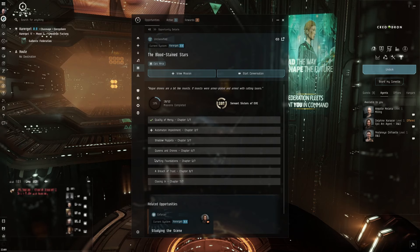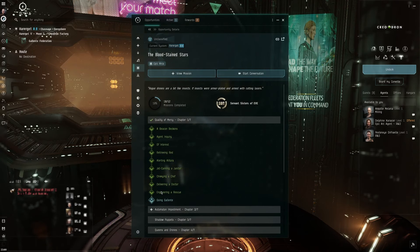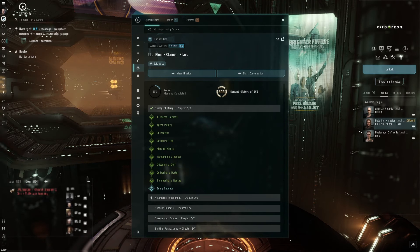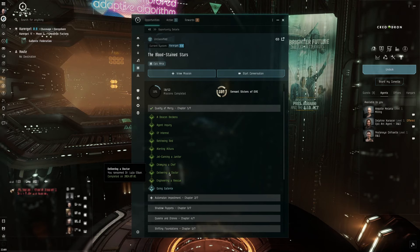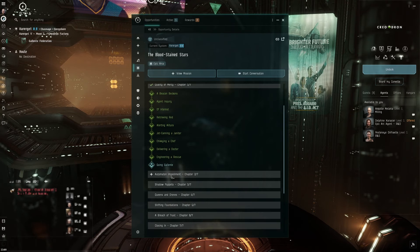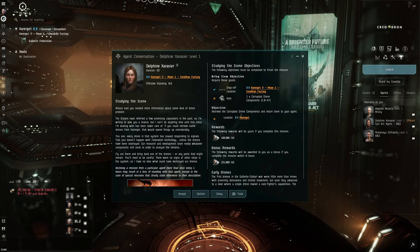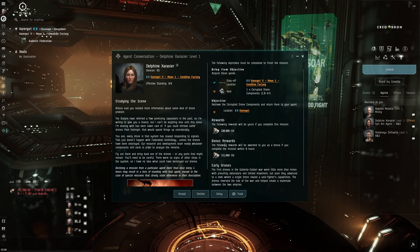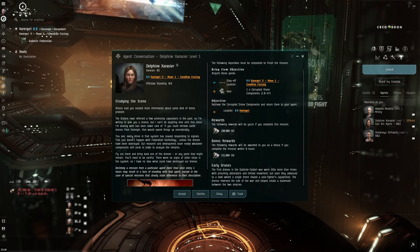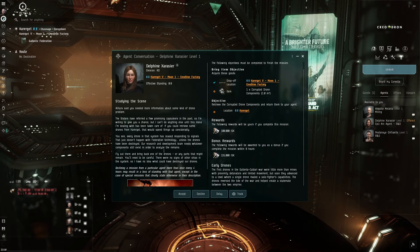We've completed chapter one and moved over to Gallente space for chapter two. We're about to talk to the new agent. This ship with these skills absolutely blitzed chapter one with no problem at all. The rewards so far have just been small amounts of cash, but if you're brand new to the game, we've come close to earning back the price of the ship just from chapter one - so no reason not to do it.